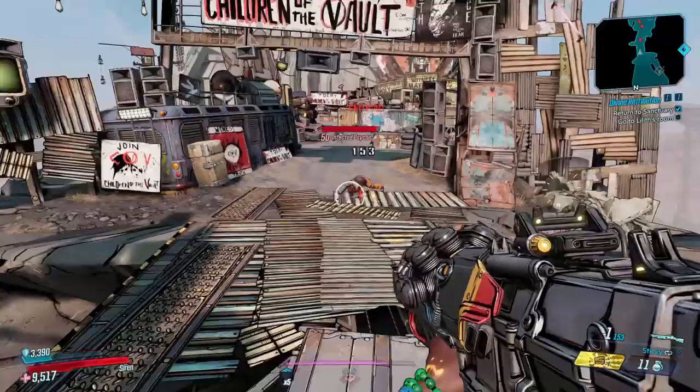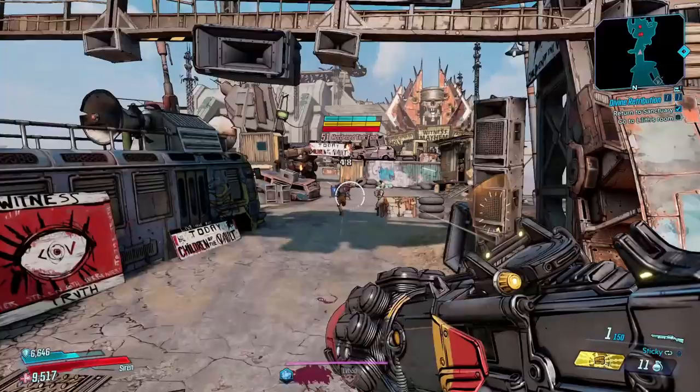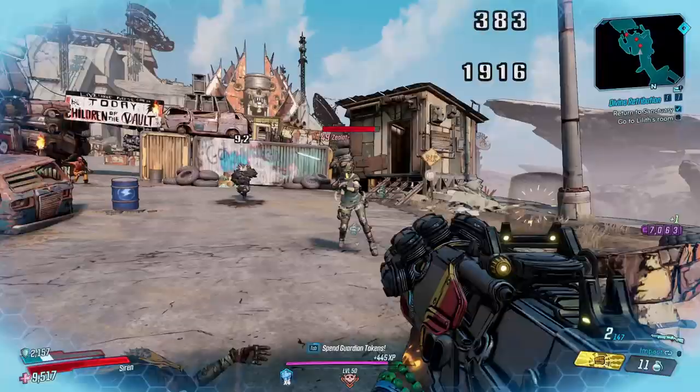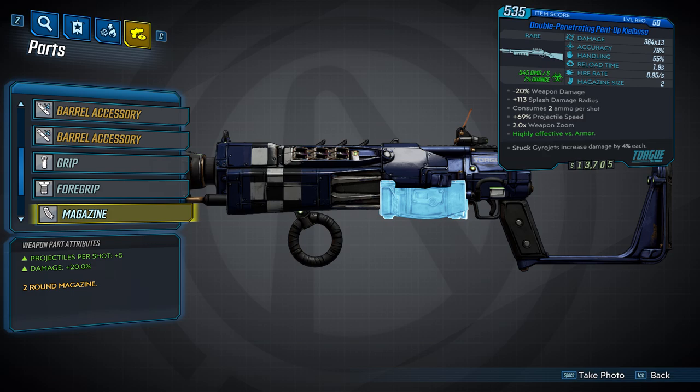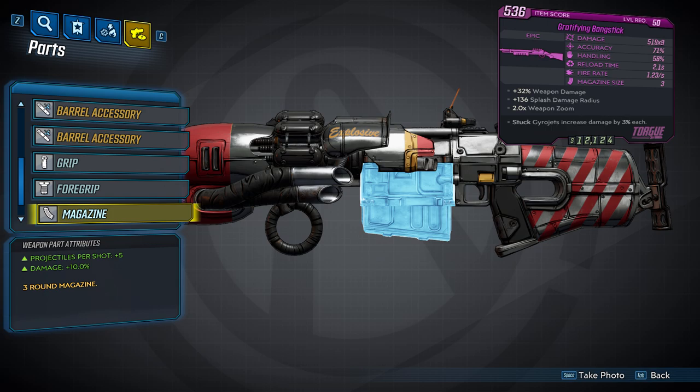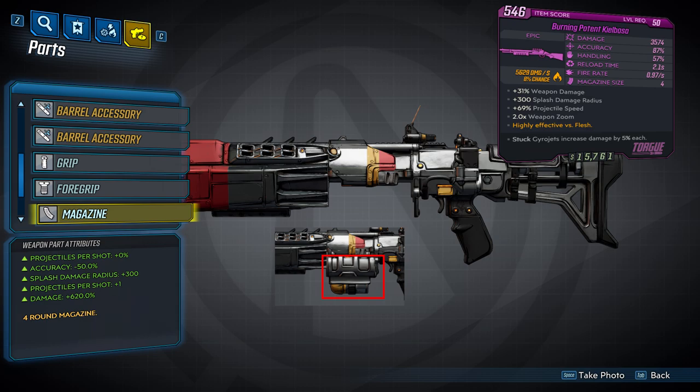Now for the magazines, of which there are five — this is where things can get kind of complicated. The magazine will determine how many pellets the gun will have, and other accessories like the body accessory or the grip can increase the number of projectiles per shot. The first magazine has a size of two and will give either four or five projectiles per shot depending on the barrel, and provides a 20% damage boost. The second magazine has a size of three and will also give you either four or five projectiles per shot depending on the barrel, with a 10% damage increase.